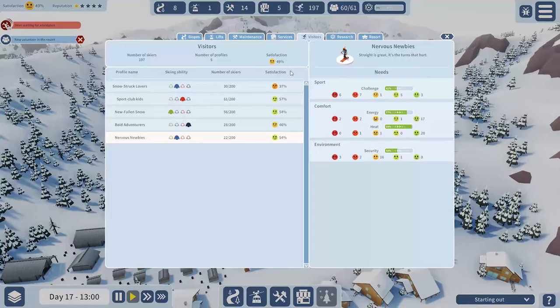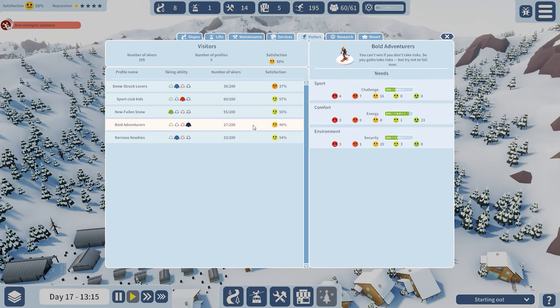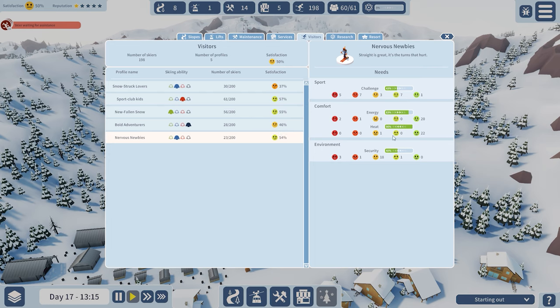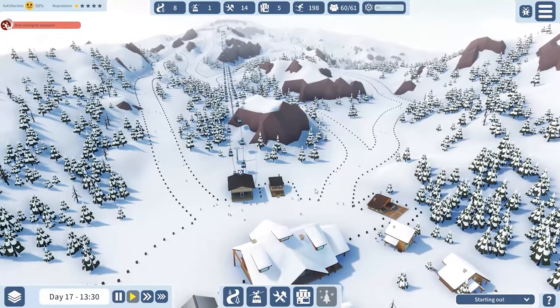Let's take a look at the satisfaction before we end off this episode. Blue: security here, challenge is lacking, security is pretty lacking, comfort not that great, energy - sport club kids good energy, challenge all right actually, security also all right-ish. Newfound snow shoes: very good energy, not that great security, bad challenge. Old adventurers: energy really good, environment not that great. Nervous newbies: pretty all right actually, but challenge not great. So overall we might be able to do something more here - but no matter what, we'll end the episode here.